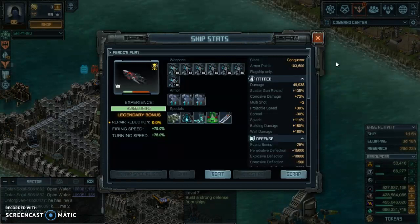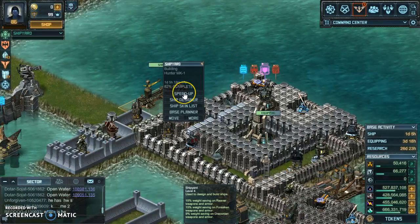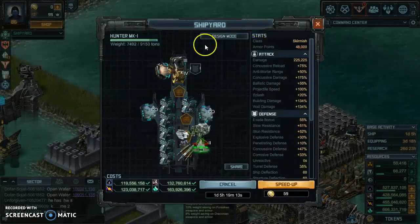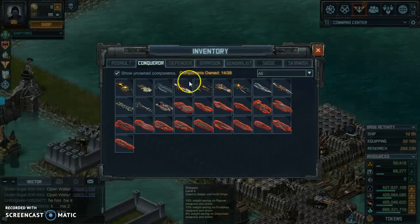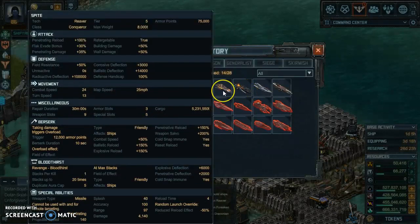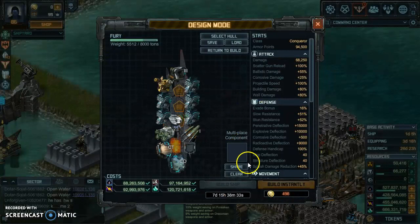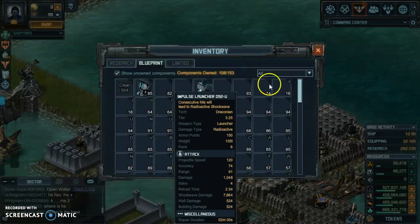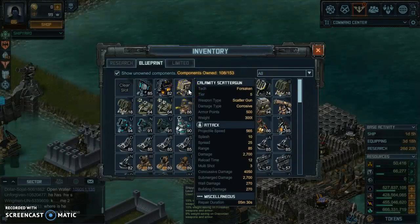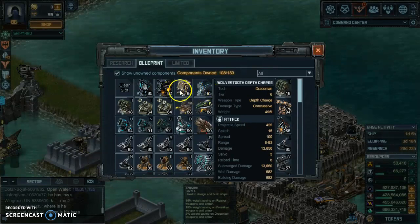I'm thinking about building another fleet of Furies — just straight Furies — but putting something different on them. Let's go over to the shipyard ship designer. We'll select the Fury hull, which is a Conqueror of course. I'll bring up the Spike later; I might have some use for that. Let me get back to it — I started going through and checking the Scatterguns.